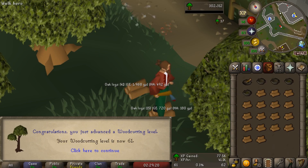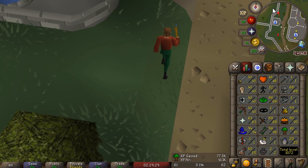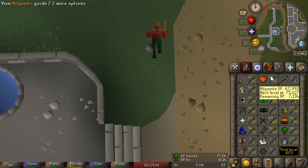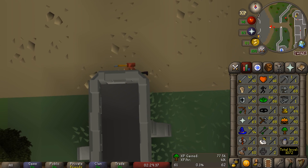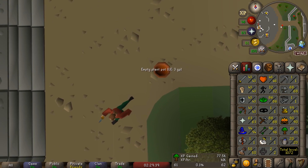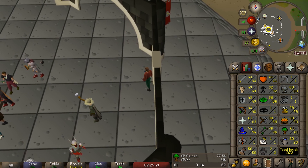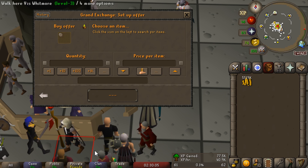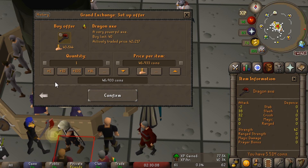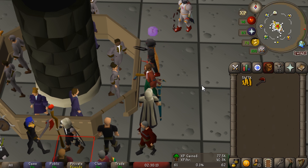Finally after many hours we have reached 61 Woodcutting, which is a really awesome level because we now have access to the Dragon Axe as well as the Infernal Axe. The Infernal Axe is actually something I might consider using - the only problem right now is the smoldering stone is incredibly expensive thanks to Tempoross, but maybe if we have some extra cash in the future we might consider buying it. For now we're just going to go ahead and purchase the Dragon Axe, which is a really awesome upgrade. Once we can equip it we'll be able to use the special attack, but for now we'll just leave it in the inventory.